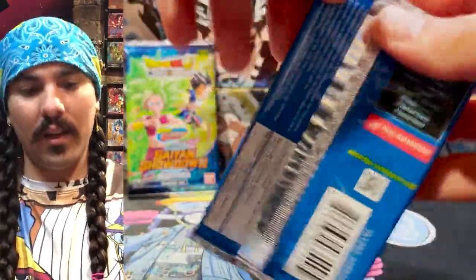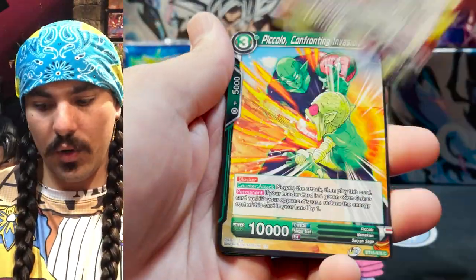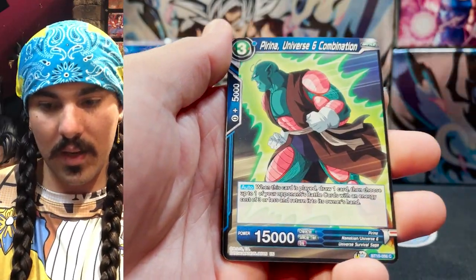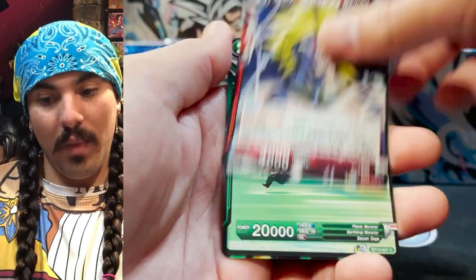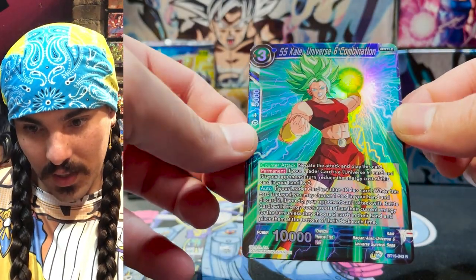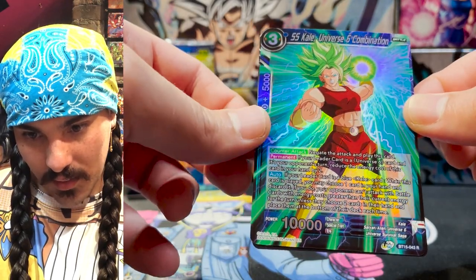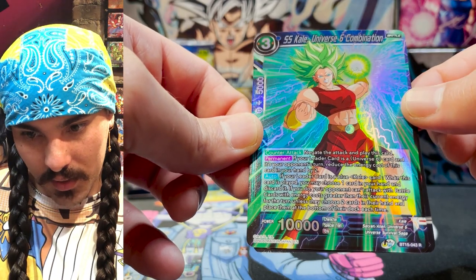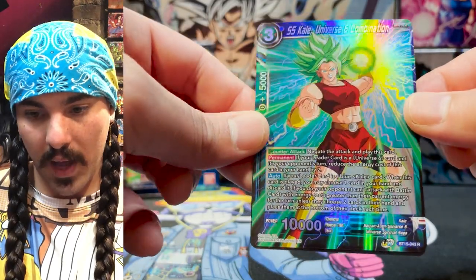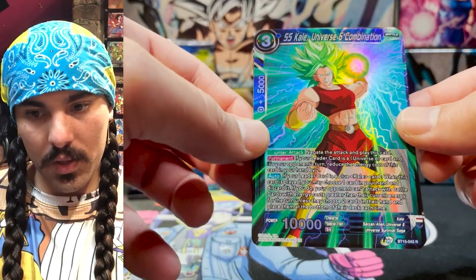We've got a handful of packs left. I think we still have one SPR if the ratios are the same — one SPR and maybe two more SRs. And of course, there's a chance at a Secret Rare. Kale, Universe 6 Combination — what a good looking parallel foil. Counterattack: negate the attack and play this card, and you can drop the cost by two. Getting a three-drop 10k battle card out for one energy — that's pretty good. And it also has the heroic prospect effect, so they basically can't swing with bigger battle cards unless they bottom deck too. But it specifically works in the Kale archetype, which is cool.